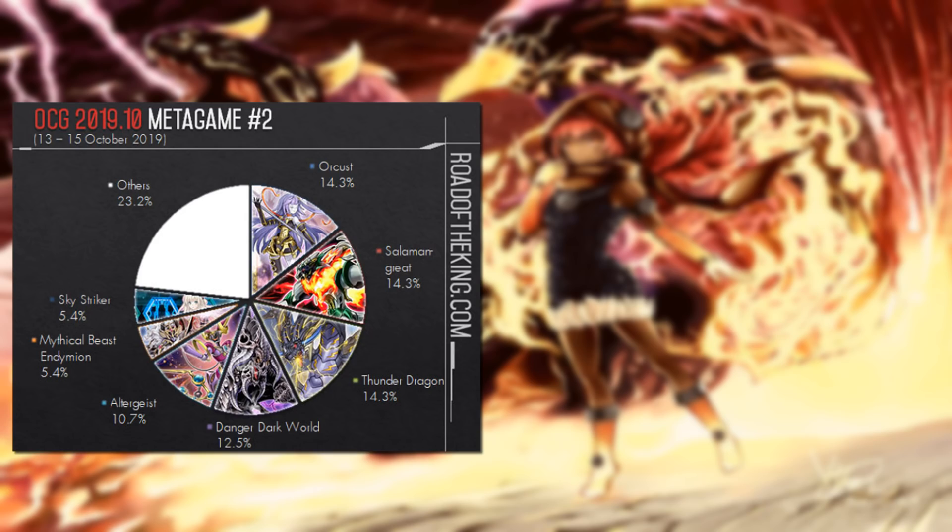Metagame report number two — the format is quite diverse currently in the OCG, still week two. Orcust, Salamangrate, and Thunder have pretty much the same representation, followed by a deck we had a huge problem with last year: Danger Dark World with Gumblar/Omega hand loop. Gumblar is still legal in the OCG for whatever reason. Dark World Danger with Gumblar Omega hand loop is going strong and on the rise.